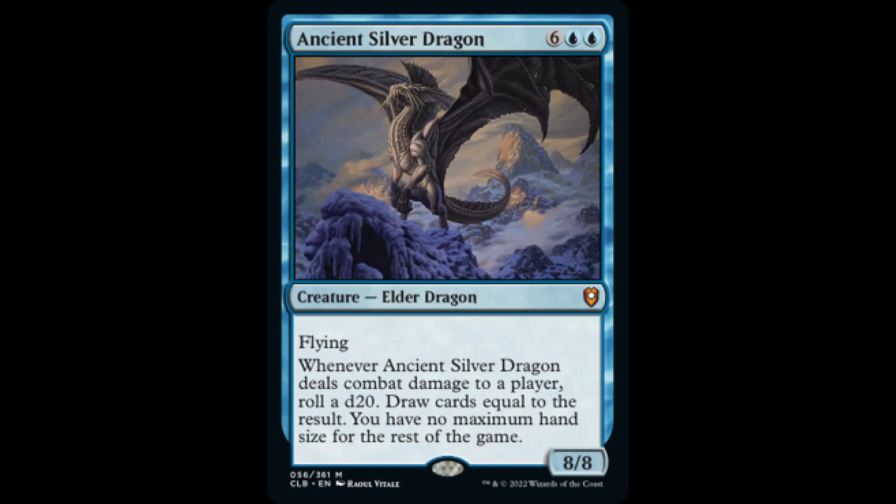Continuing this trend of creating resource disparity between us and our opponents, Ancient Silver Dragon could draw us so many cards with the lucky roll of a d20. These cards remain in our hand because we don't have a maximum hand size for the rest of the game. This potential card-drawing feat can be doubled with a Mirim-created token copy of Ancient Silver Dragon.